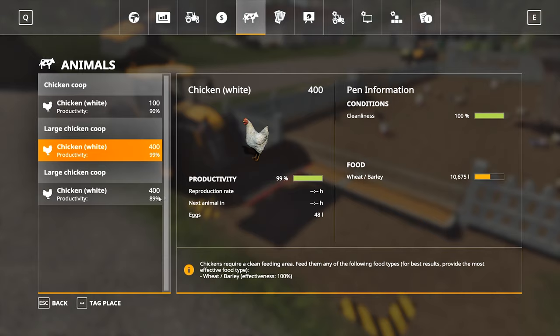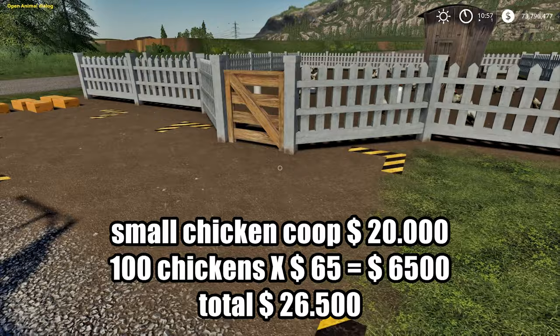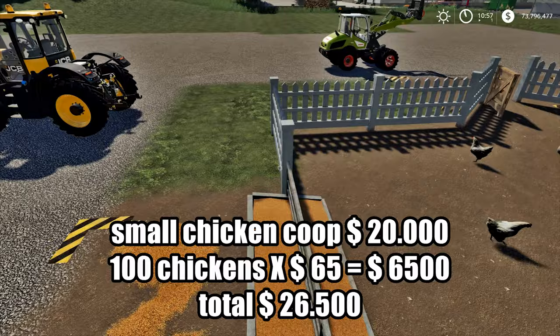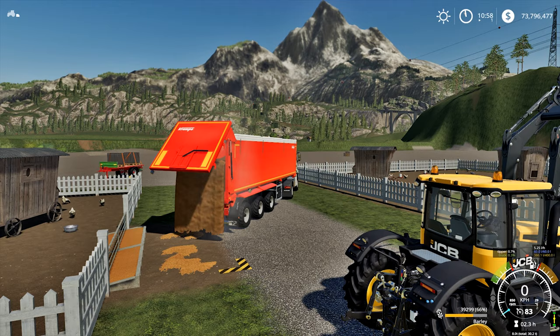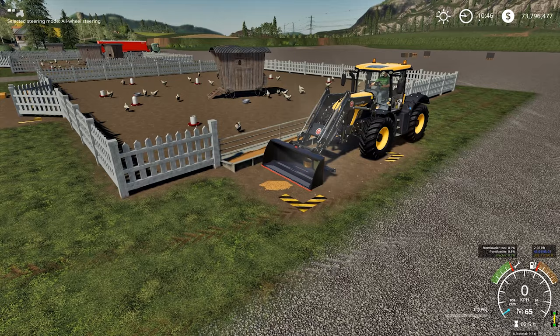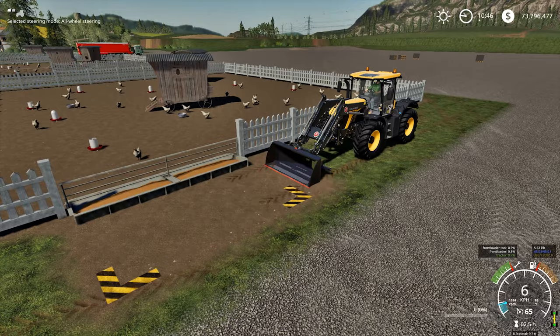We spent $20,000 for a small chicken coop. Completely filling it with 100 chickens costs $6,500, for a total of $26,500. One chicken eats 5 liters of wheat per day, so 100 chickens eat 500 liters per day. If you completely fill the feeding area, it will last 10 days. Also, 100 chickens scatter 1,000 liters of wheat per day — even if you feed them barley, they still scatter wheat. If you pour it back, the actual cost is 400 liters per day.